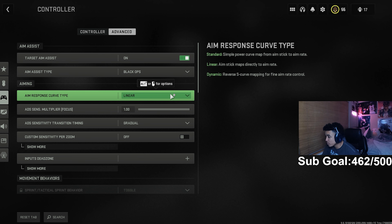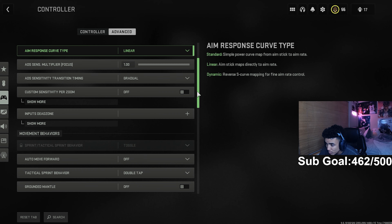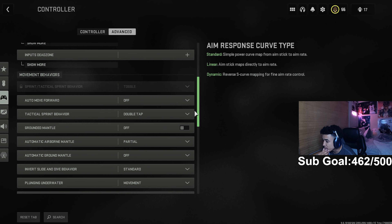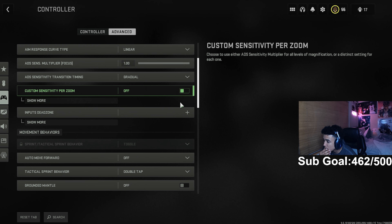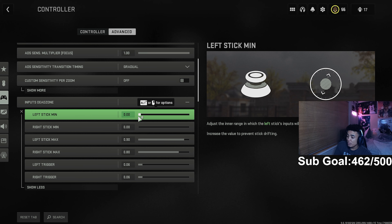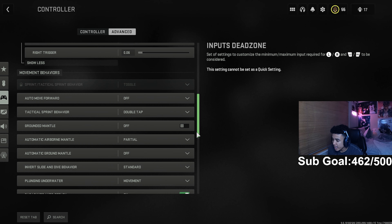My aim response curve type is linear — usually it's on dynamic, but I like linear because I feel like I'm a little bit more loose with my reactions and movement. But if you guys want to play a little bit more comp, just play dynamic, because on my comp settings I do play dynamic. These settings are my movement settings — I go for clips on YouTube. I have my input at zero dead zone for both left and right, and my right stick max is 0.80. That's for when you're shaking your screen — it just makes it a little bit more loose.